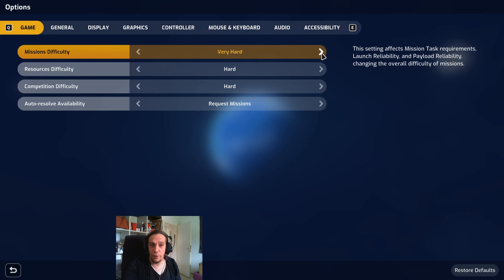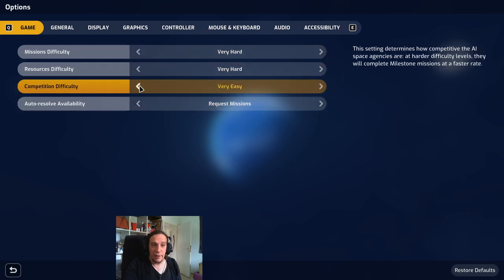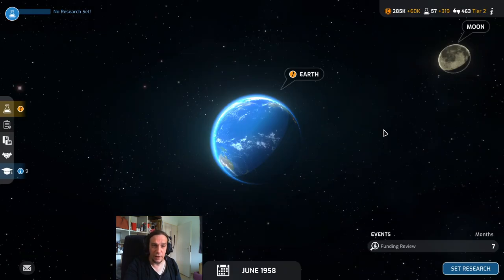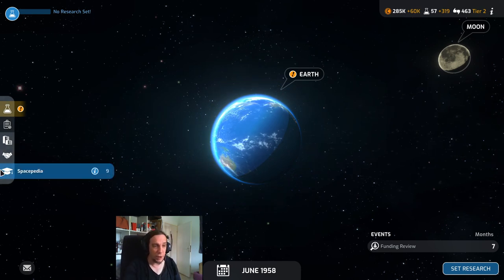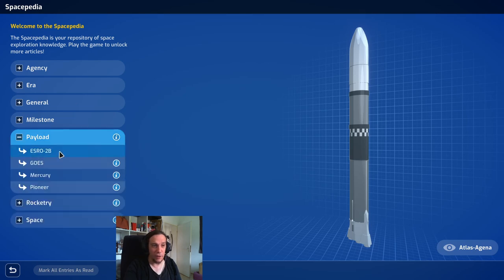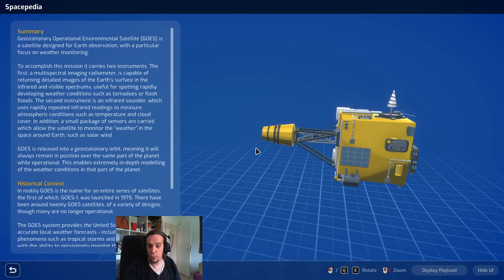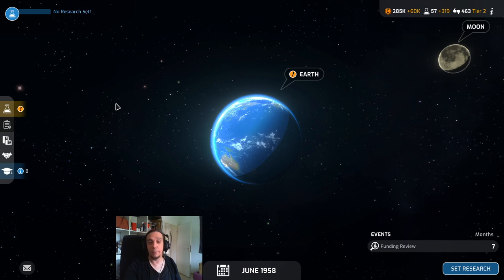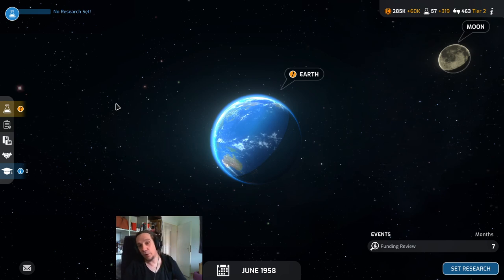You can lower the difficulties or increase them if the game feels too easy. I hope that was helpful — the in-game tutorial is quite good, but I felt it didn't get me into the flow of the game properly. Last thing: read the Spacepedia if you're into astronomy. There's really high-value information there because the actual space agencies of the world are involved in this game, so the information is top notch and the game is highly realistic. Drop your comments below if there are any questions.